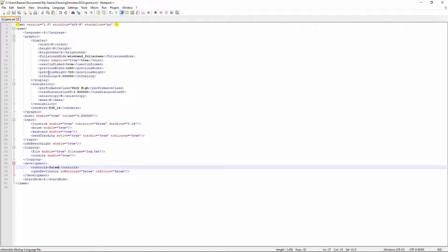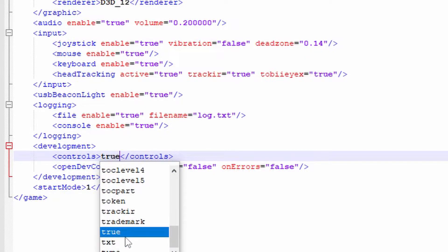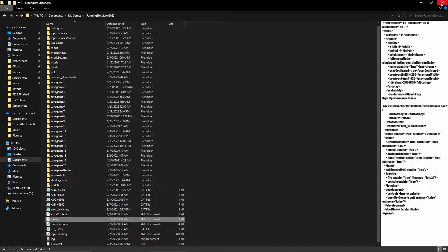You're going to go all the way down to line number 37. Line 37 says development controls. You're going to take the value that says false and change it to true — just like that. That's all you want to do in here. Don't mess with anything else, don't change anything else, don't add anything else, because these are the XML game files and you can ruin your game. So be very careful. Once you've set controls to true, hit save, close the program, and that part is finished.